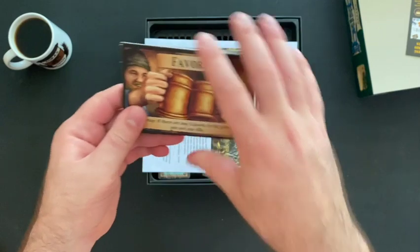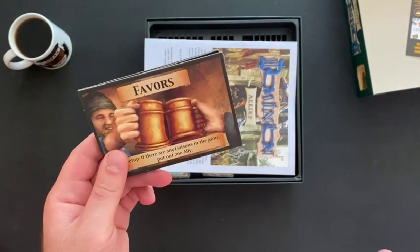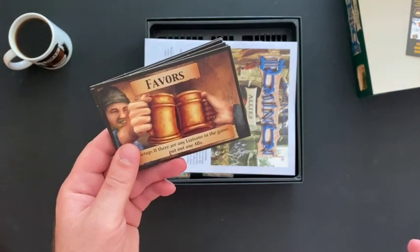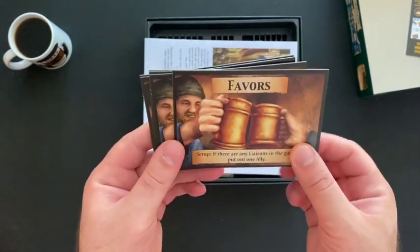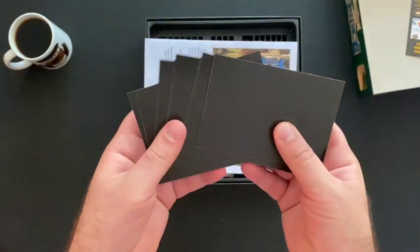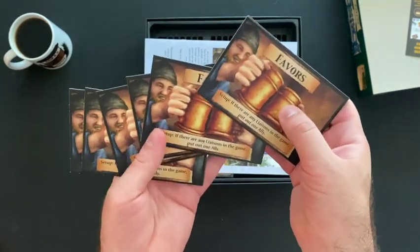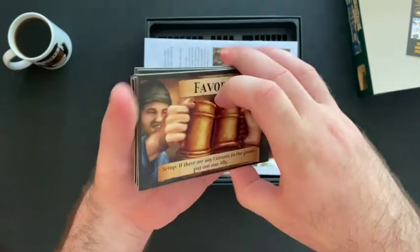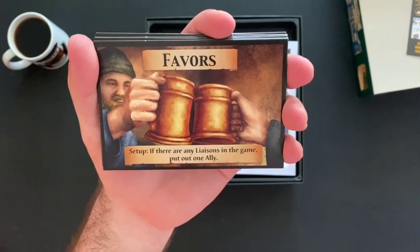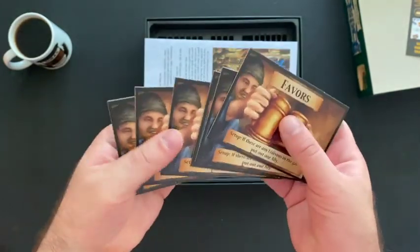As with all Dominion expansions, the quality of the components is fine at best. These cardboard mats are as thick as they need to be — they could be thicker to feel nicer in your hands. Same artwork setup. If there are any liaisons in the game, put out one ally.